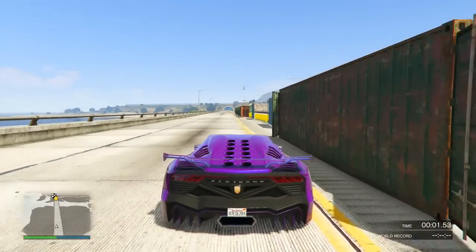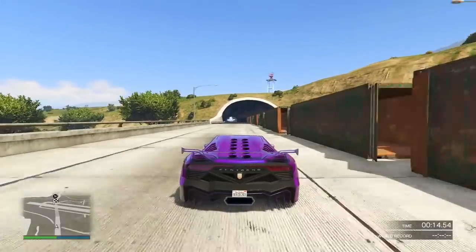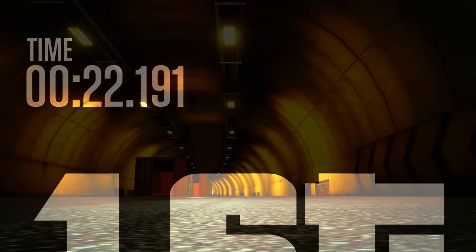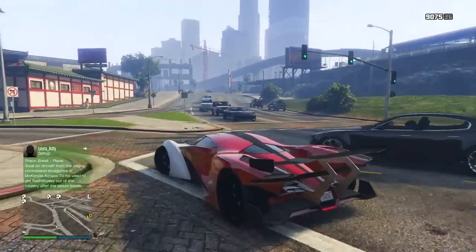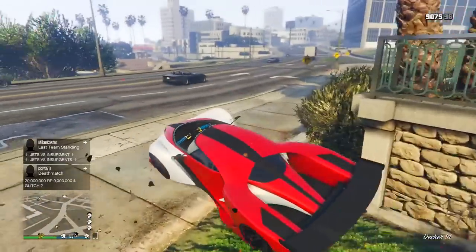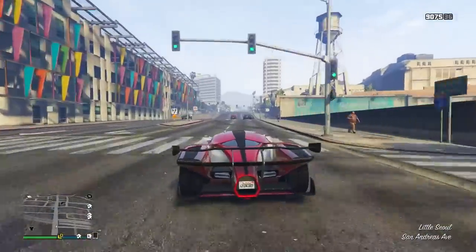Even though the X80 is clearly superior in acceleration and speed, as can be seen by this drag test, one thing I did notice just driving it in free mode is that it doesn't have the best braking, traction, or handling. I haven't done specific tests for braking or cornering, but just by feel — and I've been playing GTA Online for three years — compared to the T20, Osiris, Adder, and Entity, it doesn't seem like it's up to par with some of those supercars. In races it is going to feel differently and take some getting used to. Although it was clearly faster in this test, I have had some trouble with braking, traction, and handling.